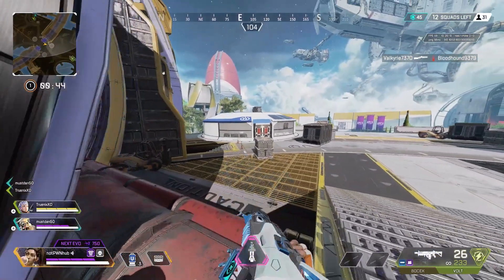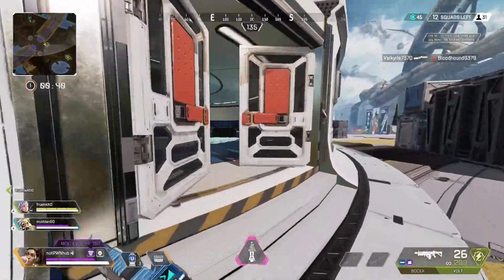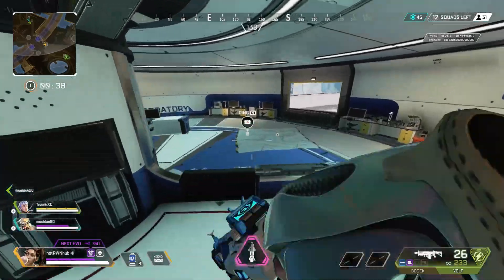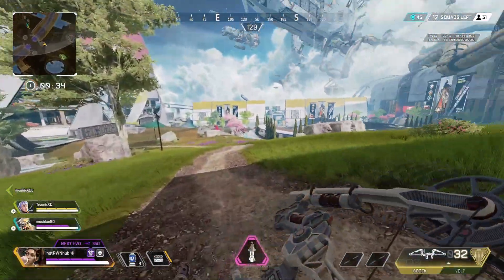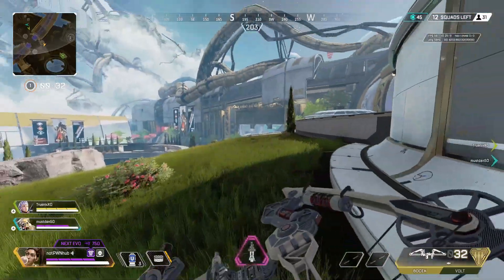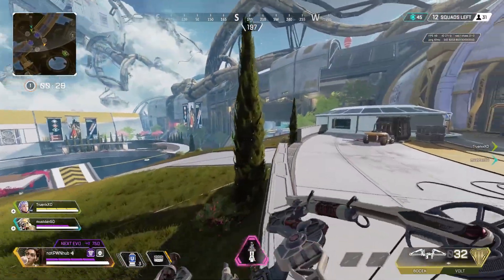Good news — it appears that the servers are functioning properly once again and the economy service is back on, so you can choose more than base legends and your baseline skins. What up, it's your boy NWP and we're back at it once again with another video, today taking a look at the ALGS store items that will be